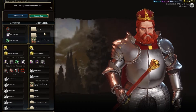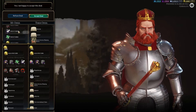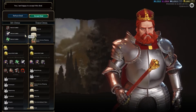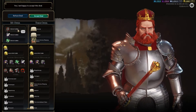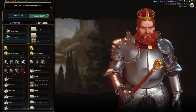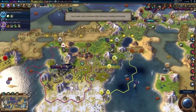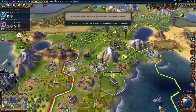Frederick is offering me the Odyssey, Hamlet, and Three Sisters Playing Chess. What he wants is coal, mercury, jade, and 23 gold per turn. That's not happening. But he's willing to get rid of the works without those terms — and wow, he'll still accept this deal? So he just gave me some great works of art for essentially free.